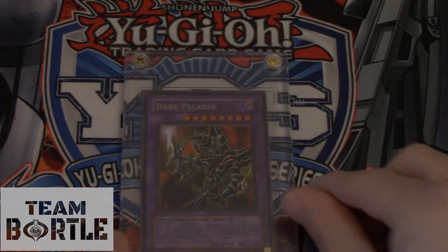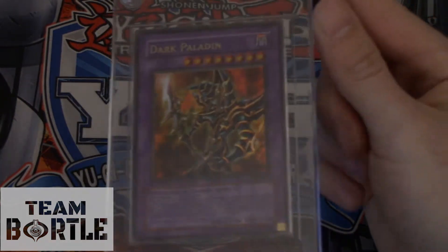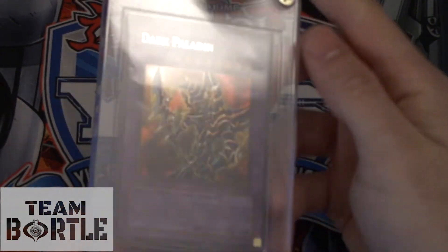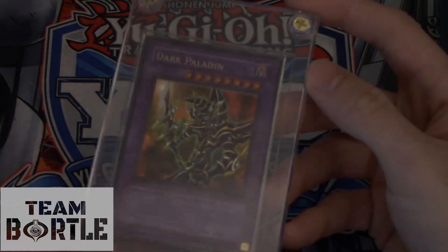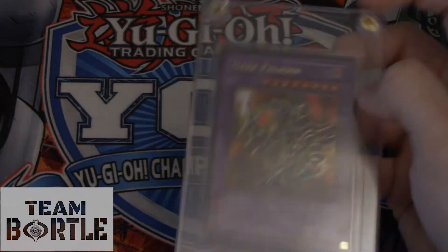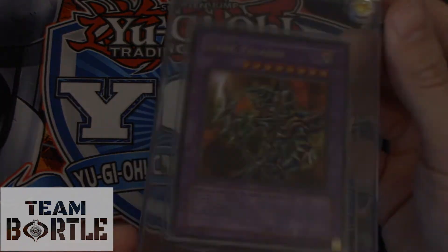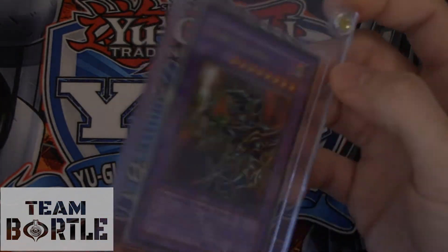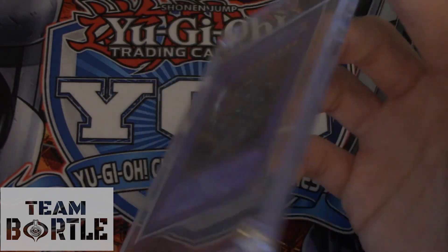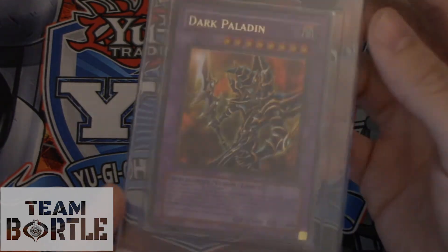Number 6 — Dark Paladin, first edition Magician's Force. But guess what? It's the Corrected Art version. You've probably seen the other one, the mass-produced one that looks like the Dual Master's Guide — that's the Secret Rare version. This is the Ultra Rare Corrected Art, and the only way to obtain it was to mail the other version to Upper Deck Entertainment to get this one. That's why it's so rare. There's only one copy online right now for $2,500 PSA graded, but the street price is probably $600-800.